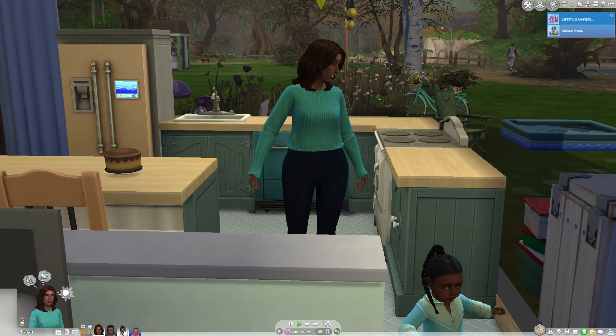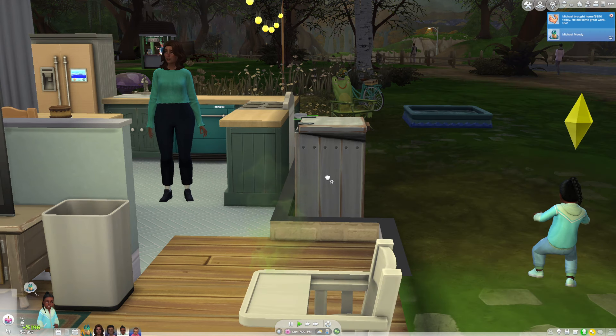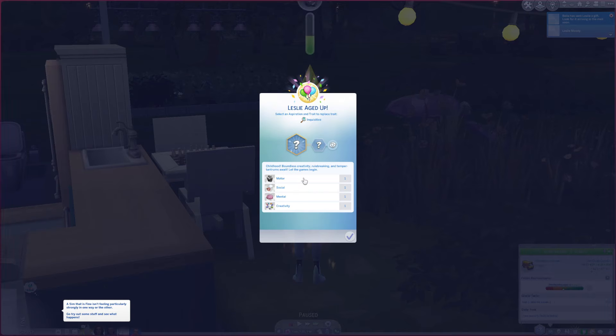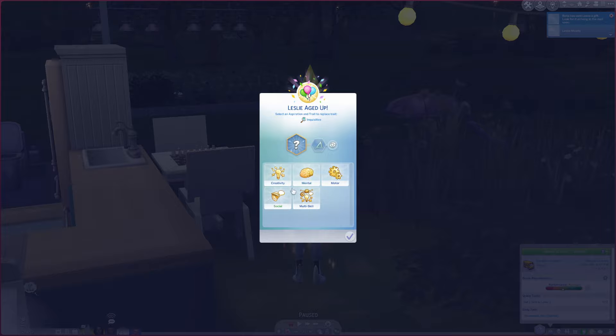We are aging up Leslie and we'll see what trait she ends up getting. She aged up — I'll randomize her trait. She was an inquisitive child, which I completely forgot about, but now she's going to be a perfectionist, which sounds about right. For aspiration, I don't have the energy to go on a site and randomize one, so I'll just close my eyes and pick. Okay — it's the mental one. Maybe she'll be a little whiz kid.